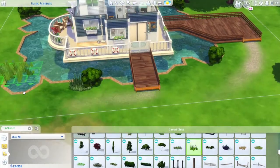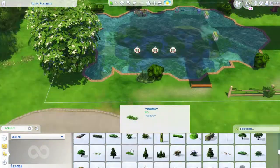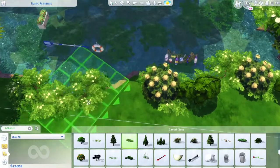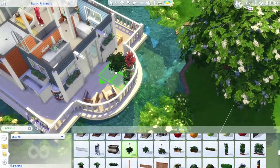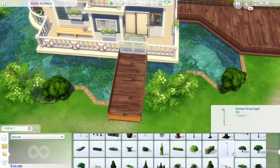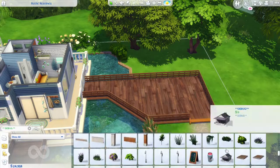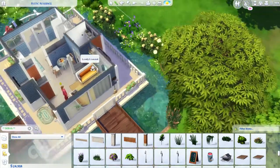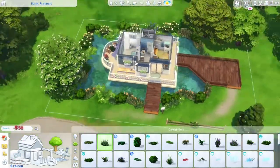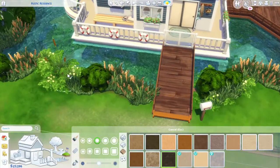An interesting thing I did outside: under two trees behind the wooden platform, I placed some rugs, a radio, cushions, and a yoga mat. Maybe the couple visited a place where yoga and meditation were a big part of the culture, they really got into it, and wanted to bring it home — so they created that little nook in the garden where they can meditate and practice yoga whenever they want.